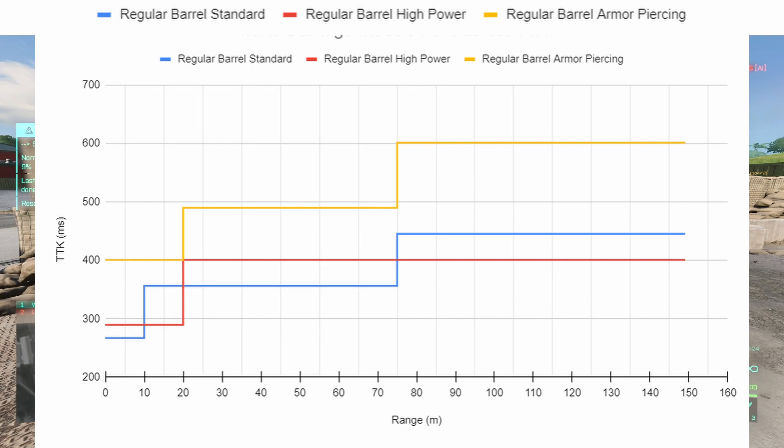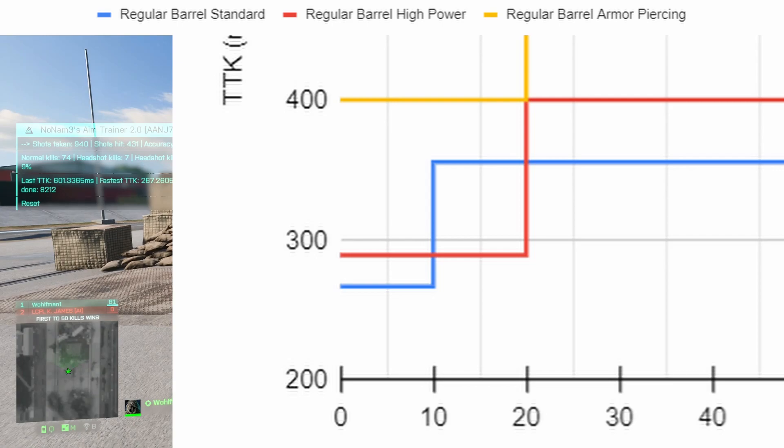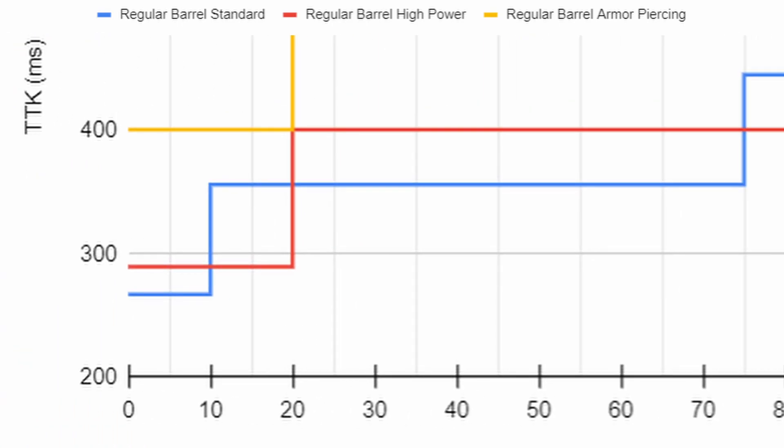Looking at the damage chart, you can see that within 10 meters, the standard rounds have the best time to kill. From 10 to 20 meters, the high power rounds have a better time to kill. And after that, the regular rounds take over again out to 75 meters.